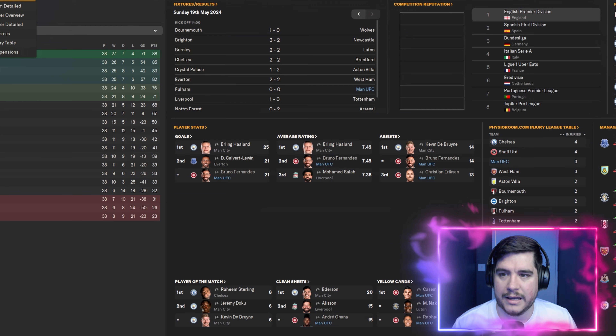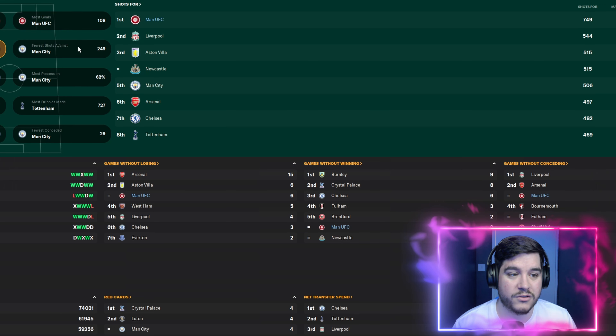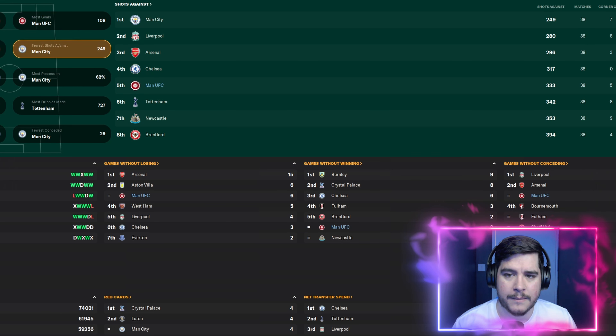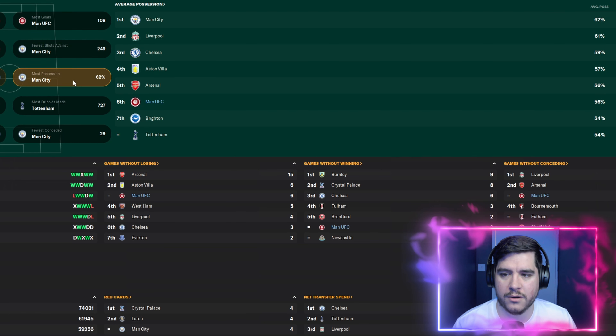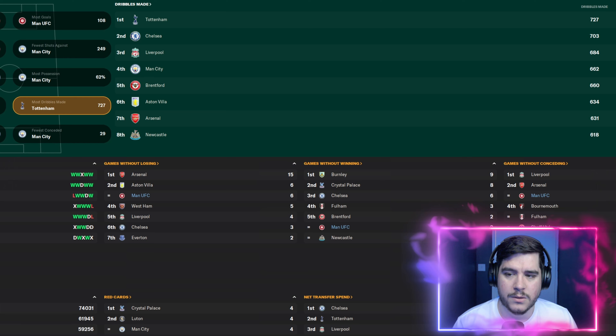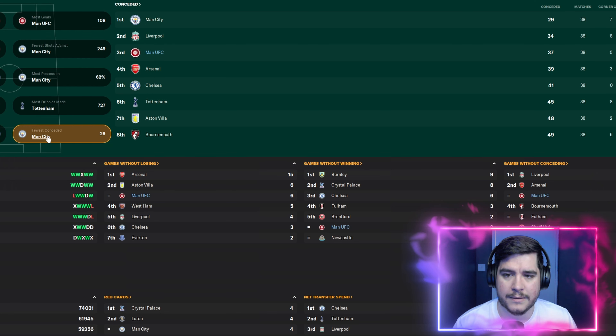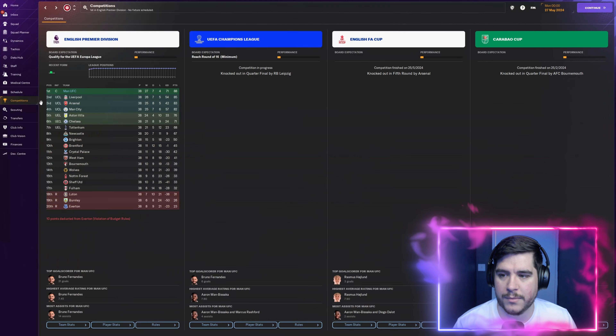Looking at the team overview: 108 goals scored in the Premier Division, 20 more than second-place Liverpool, 12 of these from corners. Most shots for, top of the league. Fifth for fewest shots against. 56% possession for Manchester United. Joint second for clean sheets with 15 across the season. Third fewest goals conceded with 37 in the Premier League.